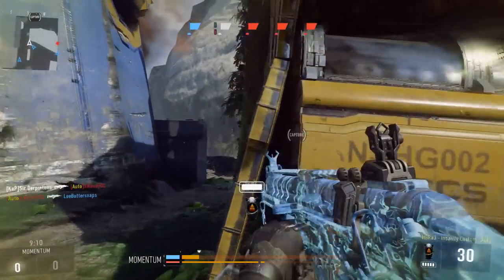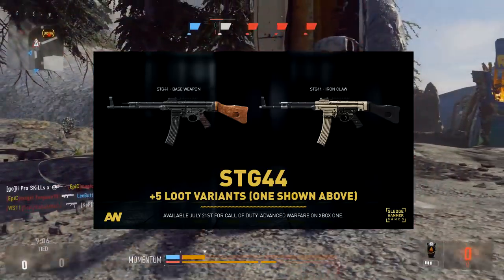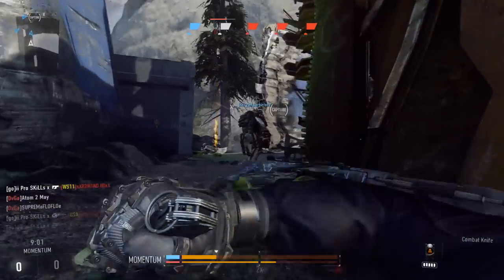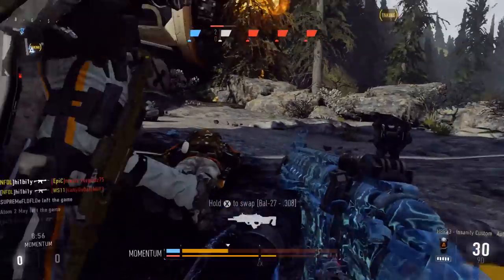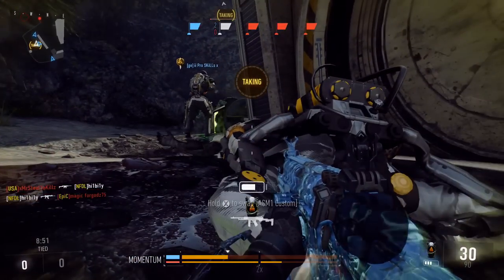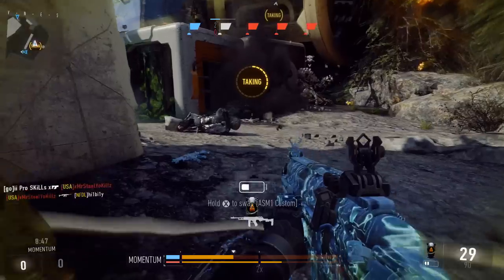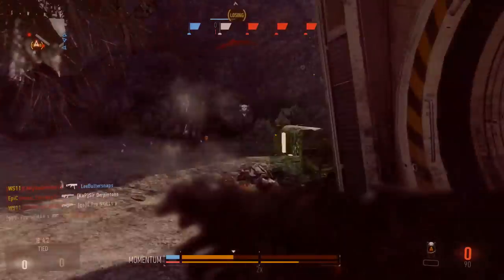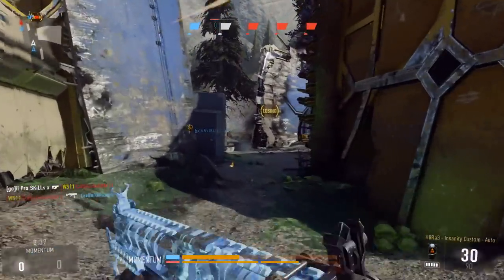With that out of the way, let's take a more in-depth look at these new weapons being added. Starting off with the STG-44 Assault Rifle: the STG-44 makes a return in Call of Duty as the new Assault Rifle available in multiplayer. Known for its solid accuracy and manageable fire rate, the STG-44 works great for medium-range combat situations. If you remember, the STG-44 was in Call of Duty World at War, and also in Call of Duty 4, but it wasn't called the STG-44 — it was the MP-44.